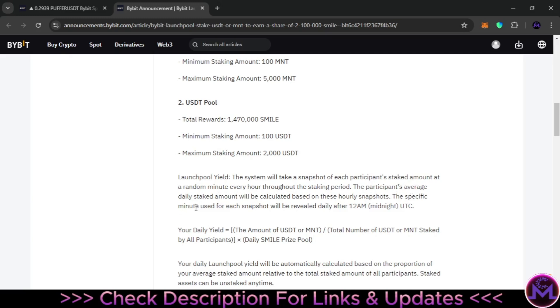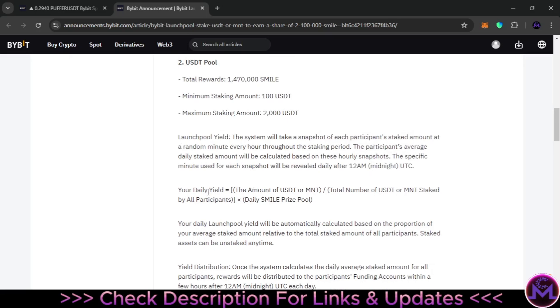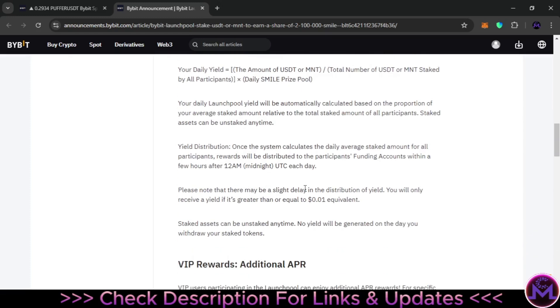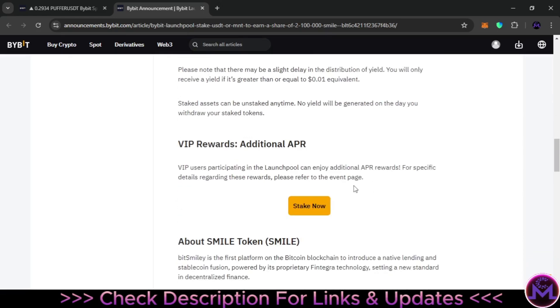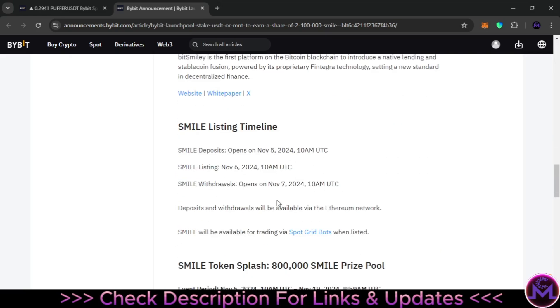The daily staked amount is calculated based on hourly snapshots. At midnight they use this formula to calculate how much you can earn. If you want to calculate it yourself: take your USDT or MNT staked amount, divide it by the total staked by all participants, then multiply by the daily SMILE pool. To find the daily SMILE pool, just divide the whole pool by six.